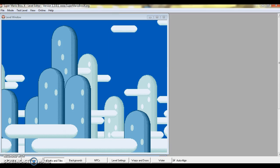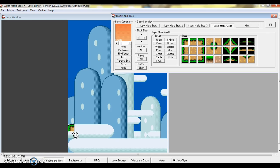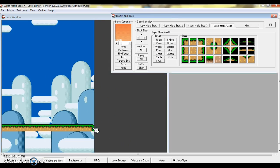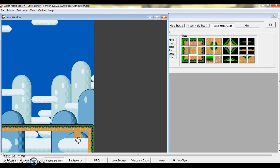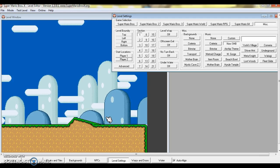I'm just going to get to the main point. The main point is just placing blocks — it's pretty super simple. See this Fill button where it says Fill? Press that and then it will fill the place. It even fills off screen. So yeah.